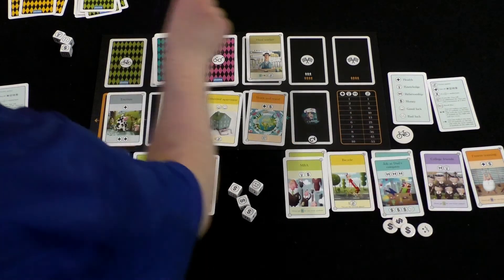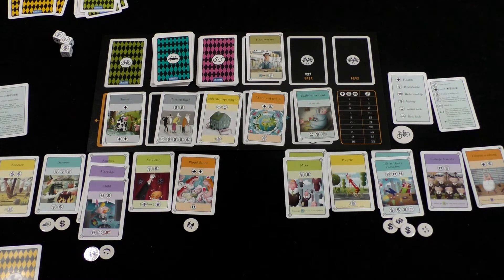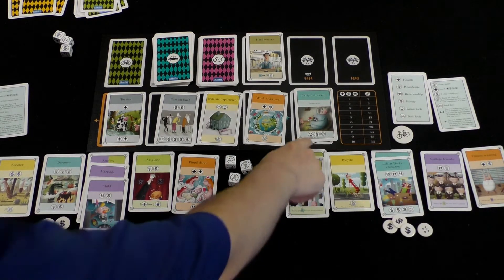Does that mean the next deck goes there? Yes. And now it is my turn. Early Retirement — so I wouldn't be able to get any more jobs. You could take early retirement and get those symbols, but no more jobs for you for the rest of the game. Just to show people at home — two misfortunes already. So you have a fortune token and a misfortune there. It's that job, man — you need to get away from Dad's company.